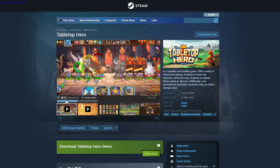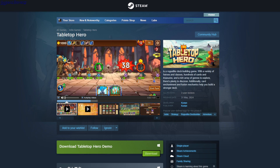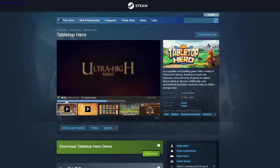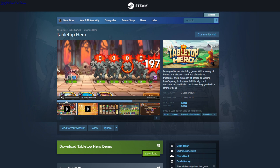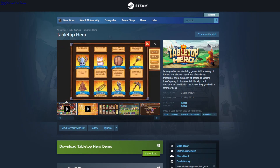Tabletop Hero — $2.99. This is kind of like a card game with an auto battler style. You have characters and cards that you can power up and deal damage. It gets chaotic and unbalanced. There's a free demo and it's $8.79.